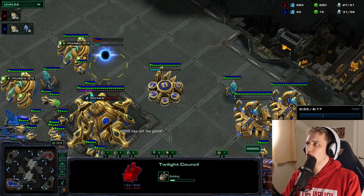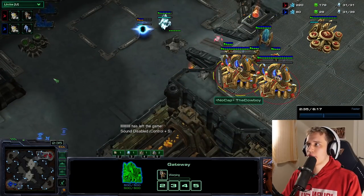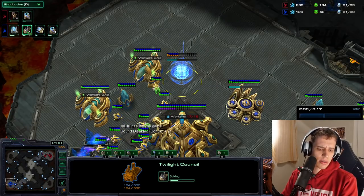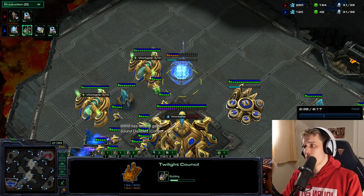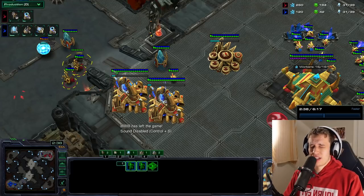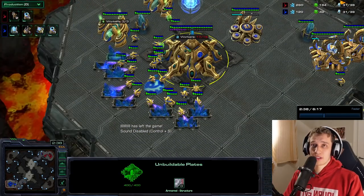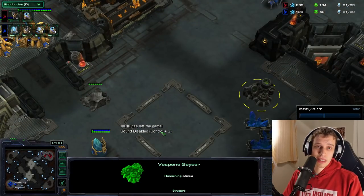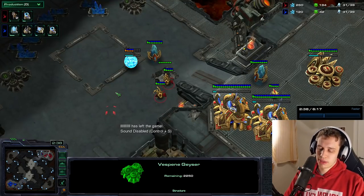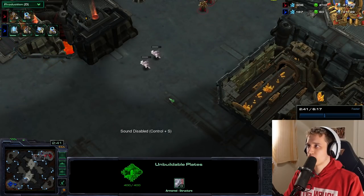His build order pretty much hard countered mine. Because he went Twilight Council before Nexus — and having a really fast blink against adept-to-adept is crazy good. This is an absolutely terrible build order if I play like a sentry-stalker opener or stalker-stalker opener, or anything but eight adepts. It might be okay against some oracle builds, but the rest of this build is really easy to scout because you can't afford too many workers. With any normal hallucination scout build — which is like 99% of builds — you figure it out real quick. This build sucked a proper amount and I lost to it.